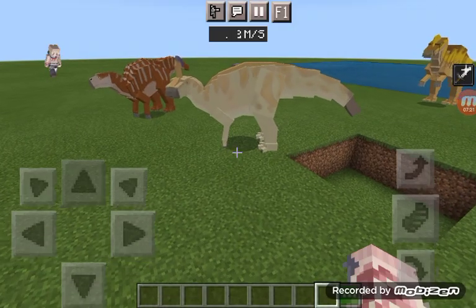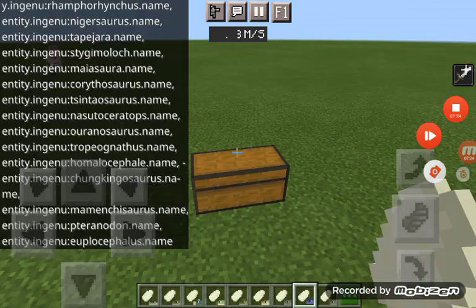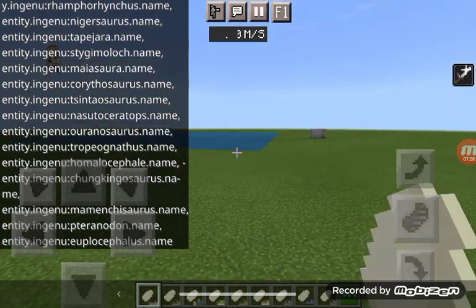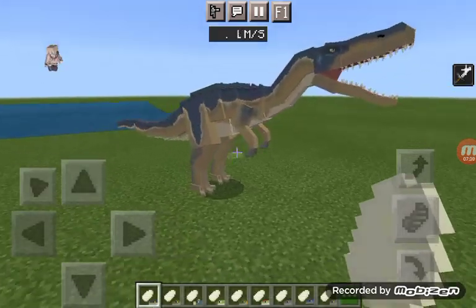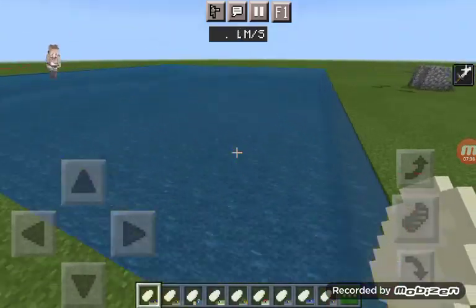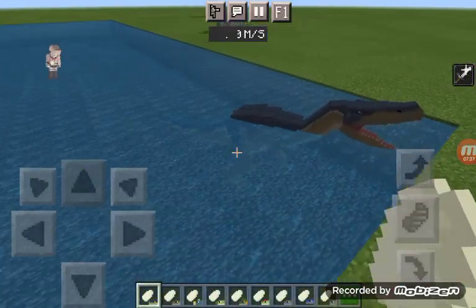I'm gonna go get the next row of creatures. Baryonyx — this one has no animations, and so does a frog, which is weird. What, do you just swim? So does Spino in the add-on.